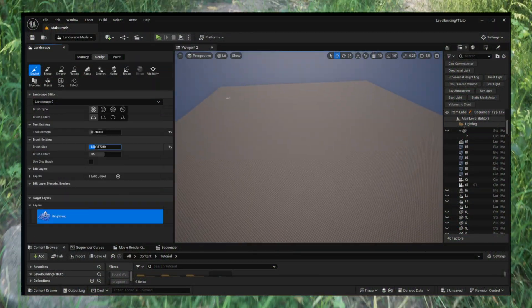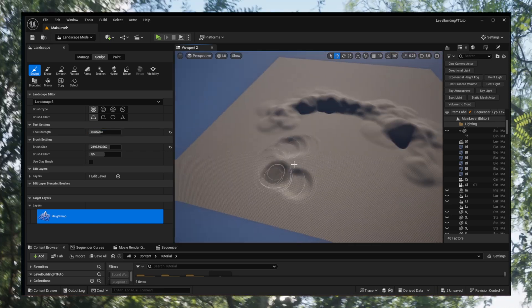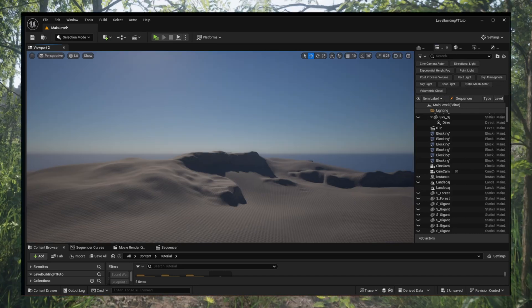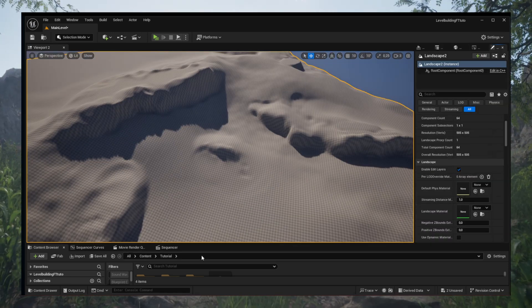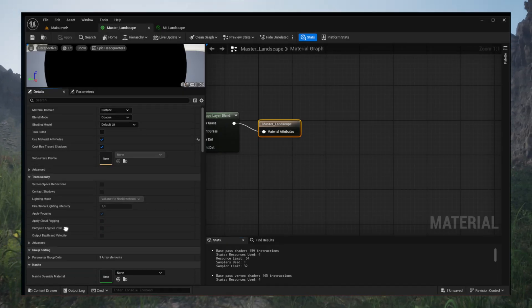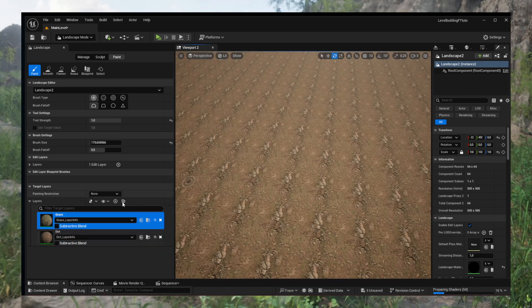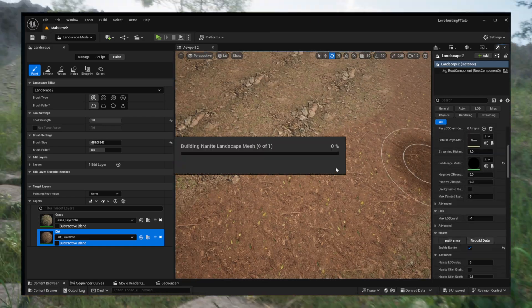It all started with a simple landscape, and as you can see I'm just painting some shapes here and there. It's super easy. Once this is done I have a simple result. I'm just applying my Material Instance, and in the Master Material I'm just enabling Displacement. From there I can apply my Layers to it and start painting my Path, and just enabling Nanite Landscape.